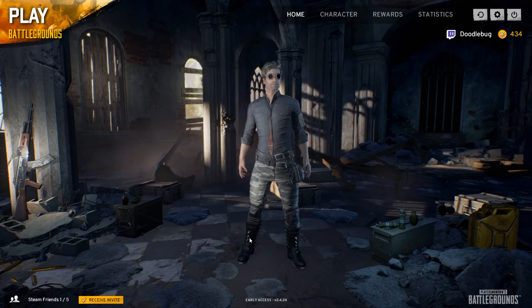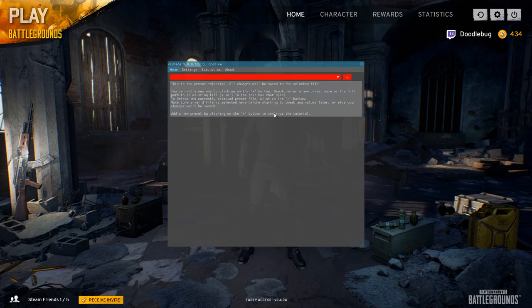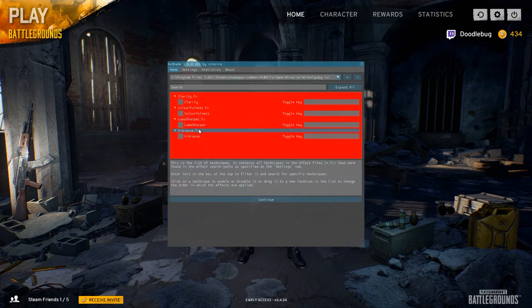So you're on the main screen. What you need to do now is push Shift+F2 — this will bring up the Reshade overlay. It says welcome, since this is your first time. We don't need that, so click Continue. Then you'll get to this section — click 'Add' here, and you're going to save it and give it a name. I'm going to save it as 'PUBG'. Now you'll see we've got the same options as when we installed the program.